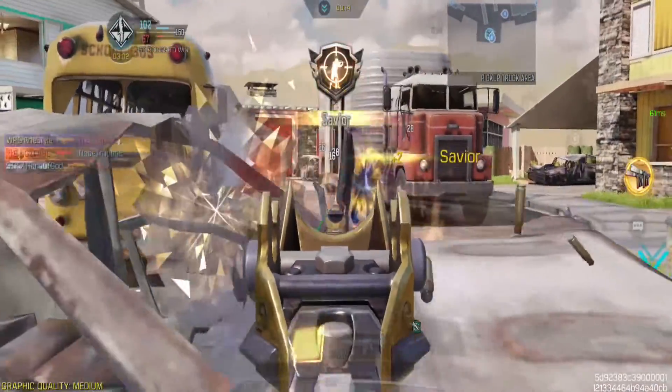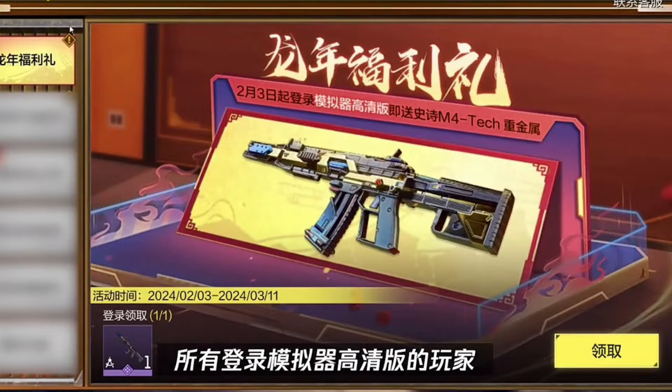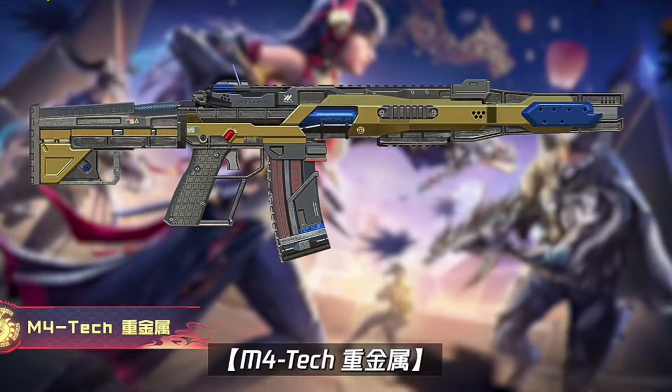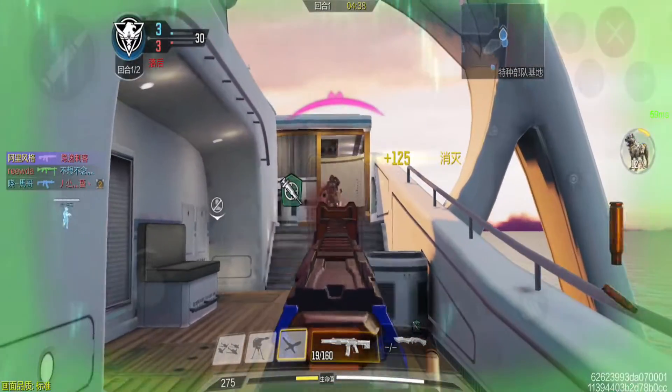Now let me show you how to get this free M4 skin. It's pretty simple. Just log in with your COD Mobile account on the PC version to claim it. It's free, but if you can't log into the PC version, unfortunately, you won't be able to get it.